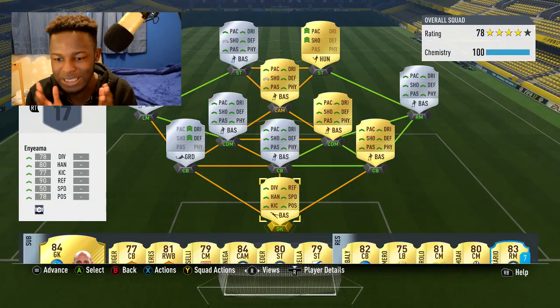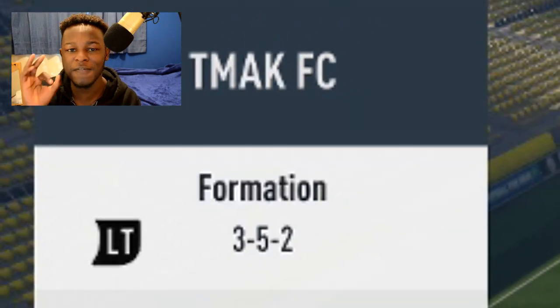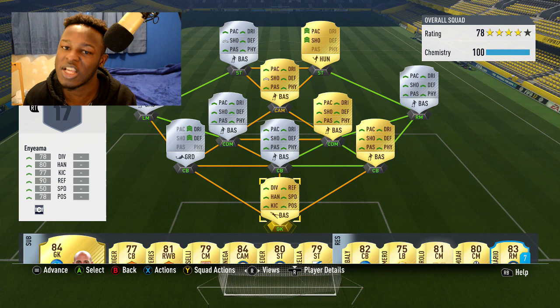Hey guys, Tmax signing in and welcome to another FIFA 17 squad builder video. The squad you're going to see today is one you pretty much see on this channel every year — it's a Nigerian squad. To sum it up in three words: it's freaking overpowered. I've used a 3-5-2 formation; main reason being it's a good formation to start with, and there aren't many Nigerian left backs in the game, so a three at the back formation made sense and it's worked amazingly.